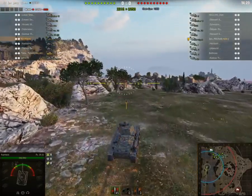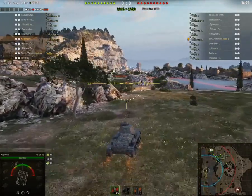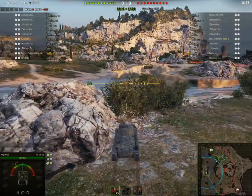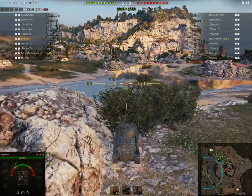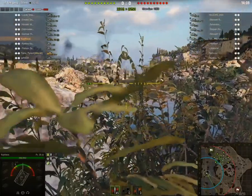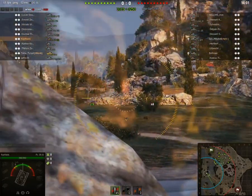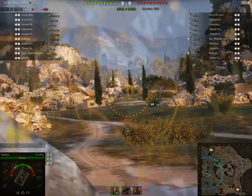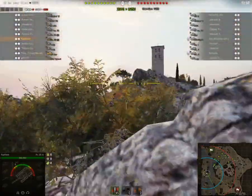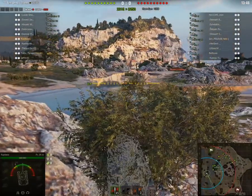I usually race up here and take up position at the end of the rocks, hiding behind a bush where I can do some sniping. The downside of getting into this position is that if you want to shoot any tanks coming from the left side, you've actually got to stick your nose right out of the bushes. It's the only way to get a clear shot across here, but as you can see with your nose out you're actually exposed, so if anybody was directly in front of you they could see you sitting up here.